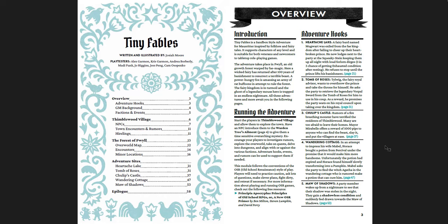Tiny Fables is written and illustrated by Josiah Moore. It has a table of contents — not hyperlinked, but that's okay since the book is pretty short. The adventure hooks all have page numbers. Essentially you have a little hex crawl region with some hooks — a sandbox for players inspired by folklore and fairy tales. Adventures take place in Quill, an old growth forest warped by fey magic, where a wicked fairy, a power-hungry fox, and the ghost of a legendary mouse hero all await.